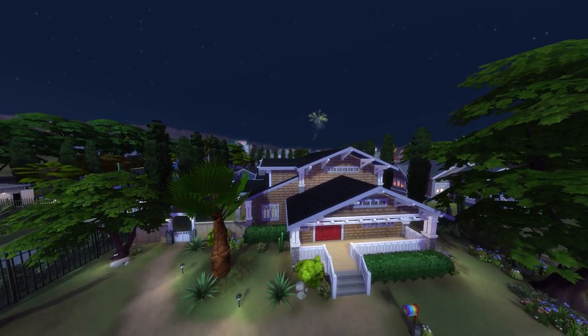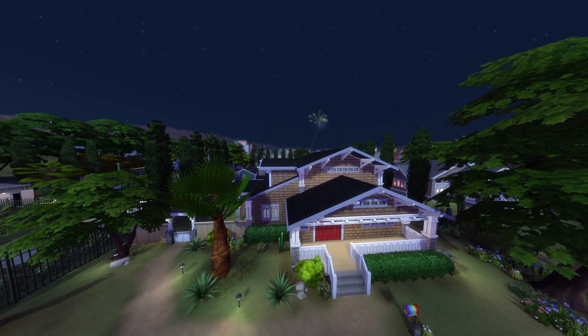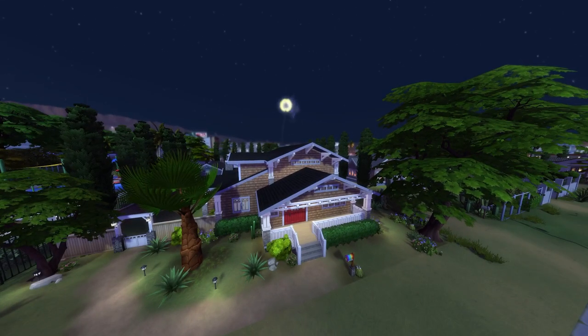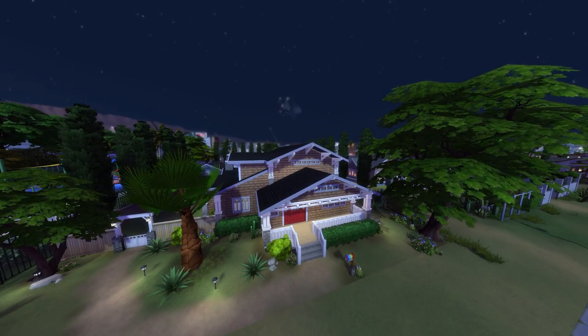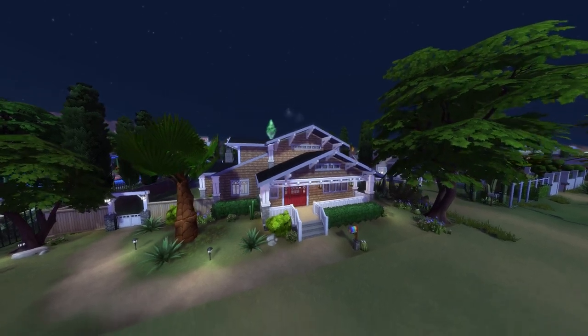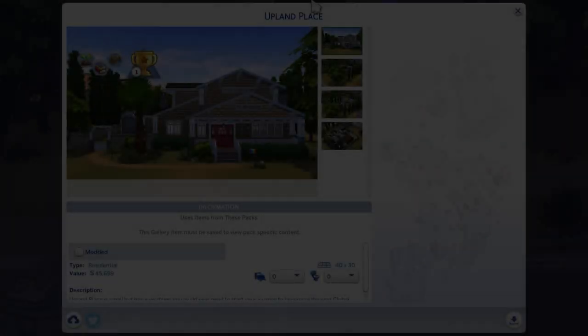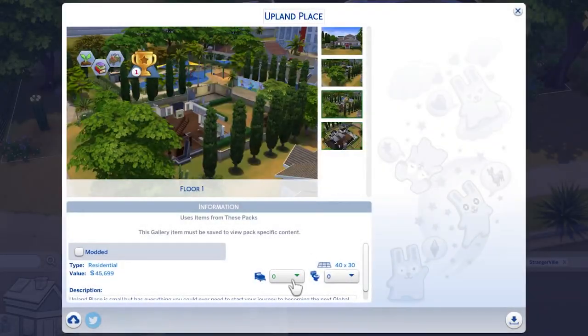Looks like we've got some fireworks going in the background, which is kind of funny - and some plumb bobs. But yeah, that is the house tour of Upland Place, guys. Thank you so much for watching. I hope you really enjoyed this video and I will catch you in the next one. Bye guys!